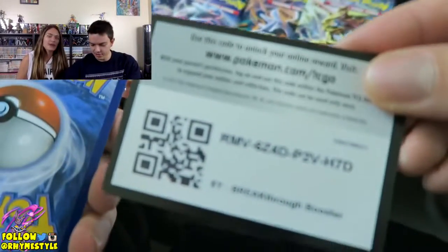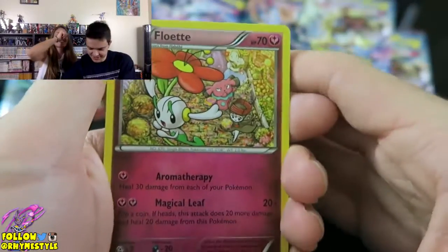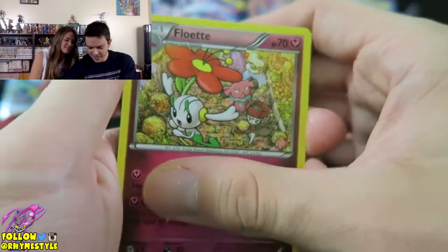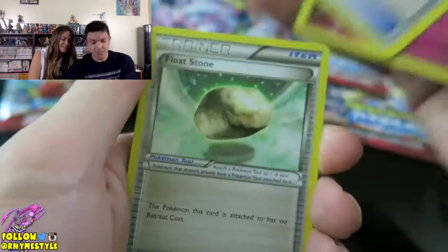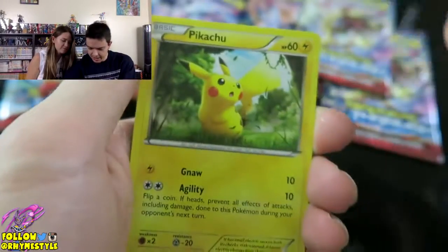It was one pack and I had no idea it was that rare. It's kind of a big deal. And it's hers - I almost feel guilty about it. Third pack: Floette, Houndoom Spirit Link, Float Stone, Chespin, Inkay, Pikachu.